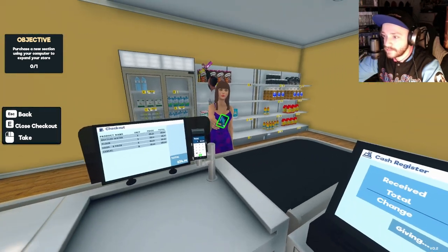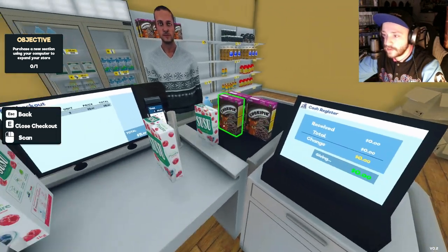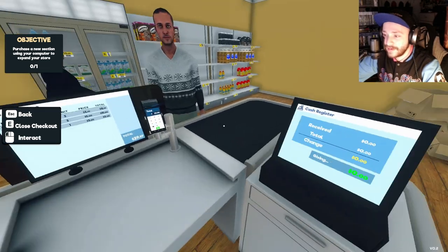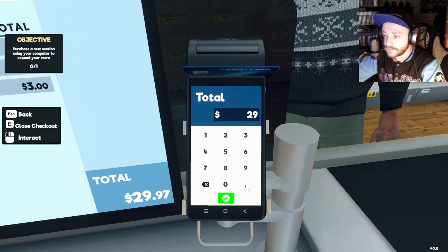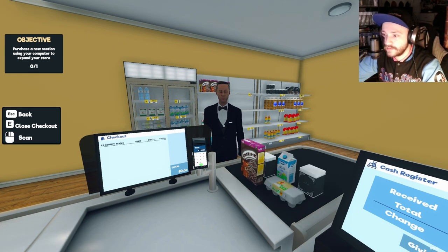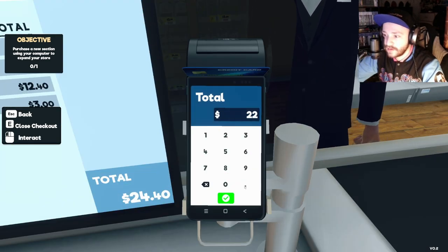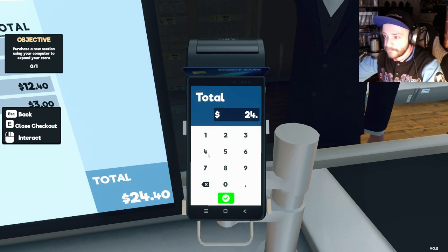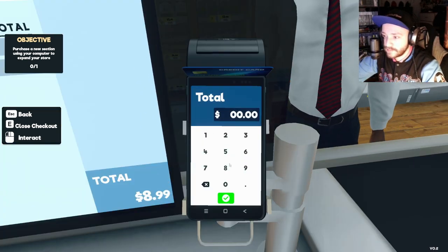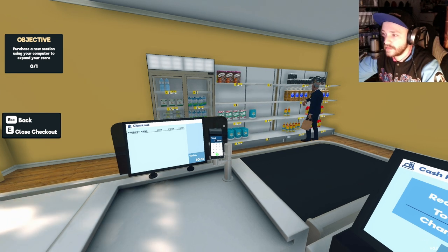These guys are so suspicious - they're agents, they're spies, they're trying to get in my locked room. Tons of cereal, sugar, and a water bottle - you handed me a card, didn't you? You grabbed a ton of tea - okay, only two teas. $24, what a big spender! I guess I'm gonna have my debts paid off in no time.